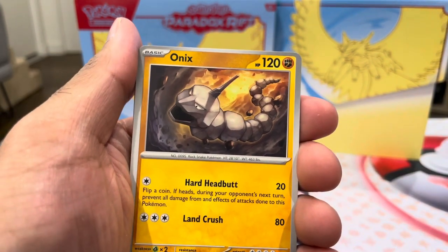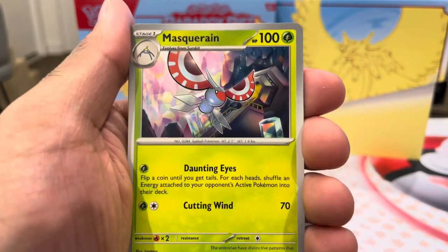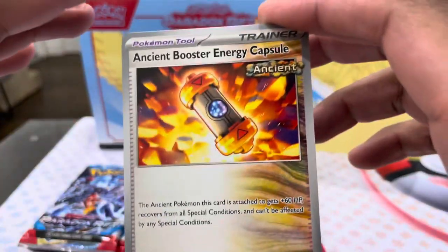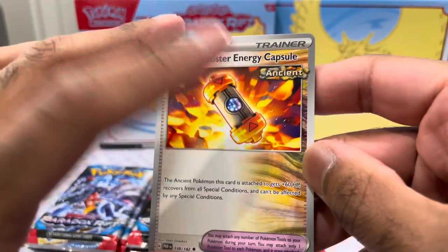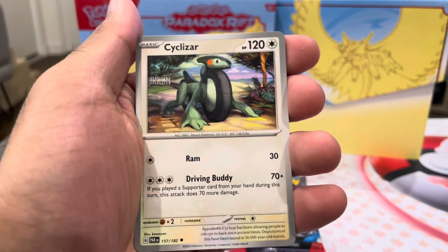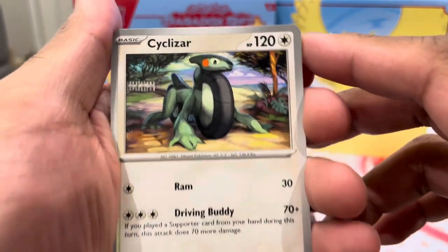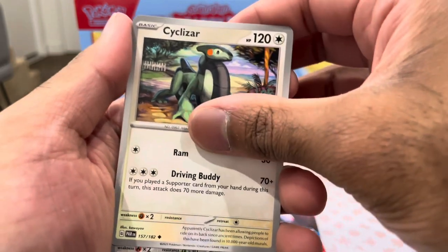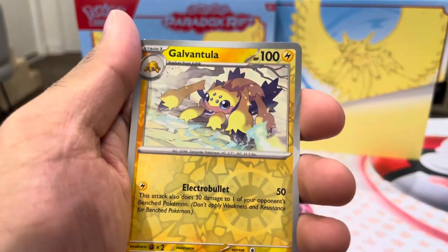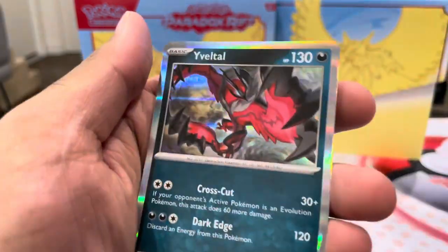But the Steelix is not in the same category as fighting - Onix isn't fighting either. We got a Flittle, Masquerain. We got an Ancient Booster Energy Capsule - so this is our first Ancient card. This set has Ancient and Future cards - you can see the whole card changing as if it's fading away. It's actually really cool. We got a Cyclizar - it's a wizard and a cycle put together, well done Pokemon. And we got the first Reverse, which is an Aegislash.